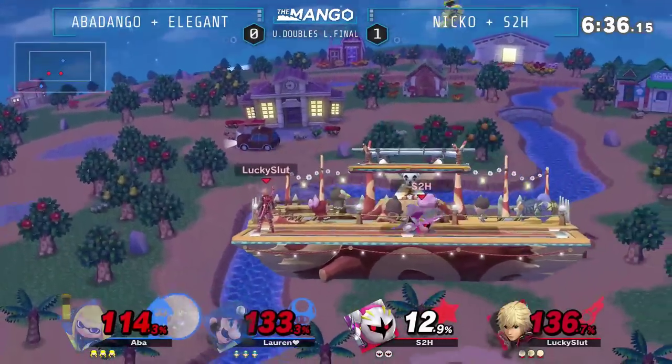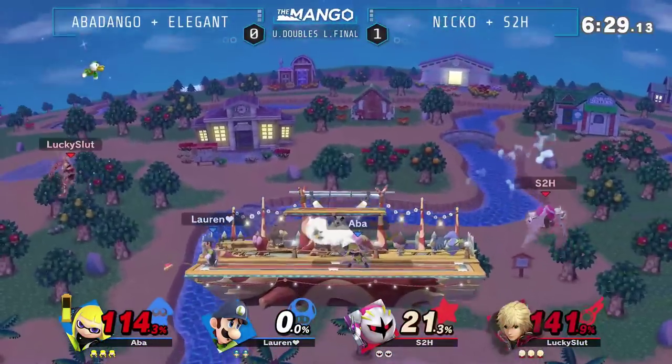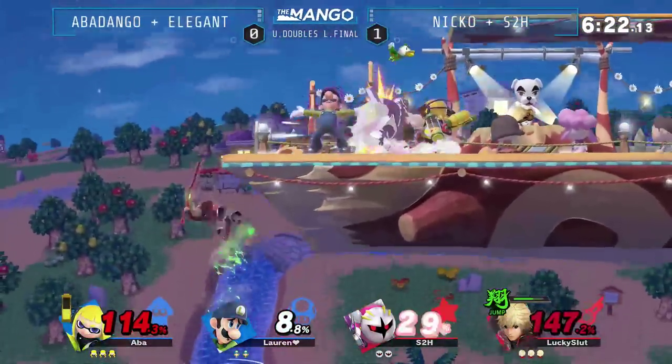Does he even have double jump? He hit Abba at that — he definitely doesn't. He did not touch the stage. He got hit from coast to coast. He tried to hook up Abba with a little bit more rage on his way out — what a homie, true team means. Right now, five stocks to five. It's getting a lot more even. I like it from blue team.